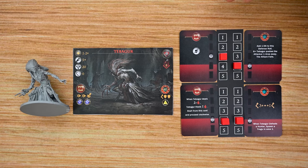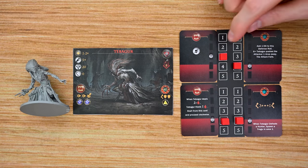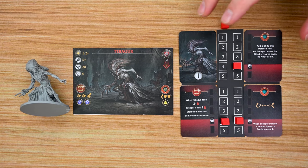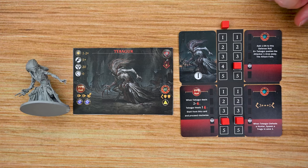As the vampire hunters, you're going to have to choose which cards to tackle and deplete before eliminating them, and again you have to eliminate all four cards to defeat the elder vampire.